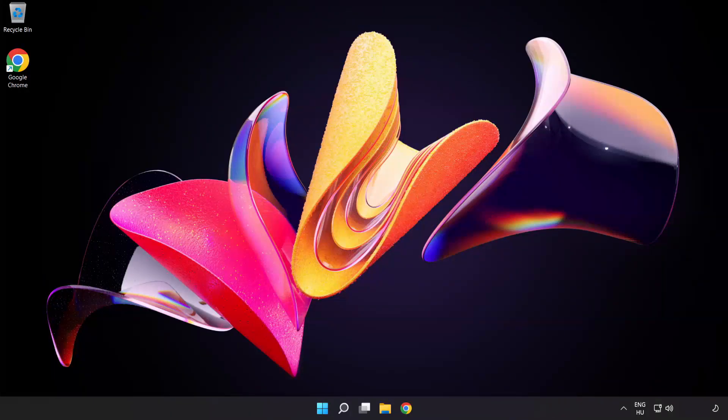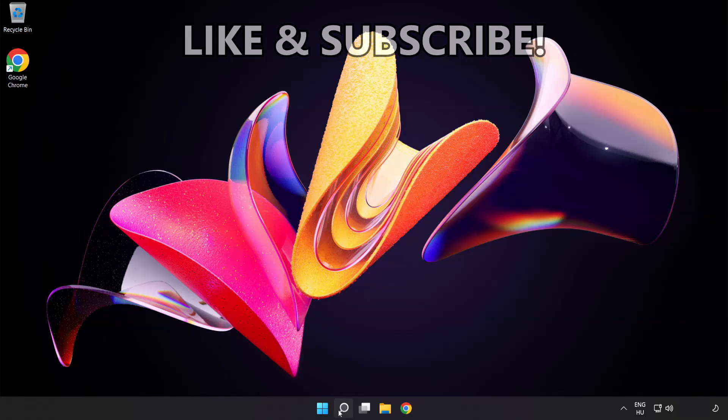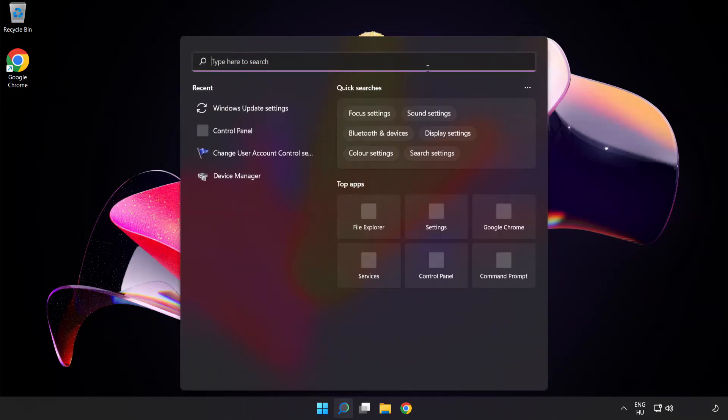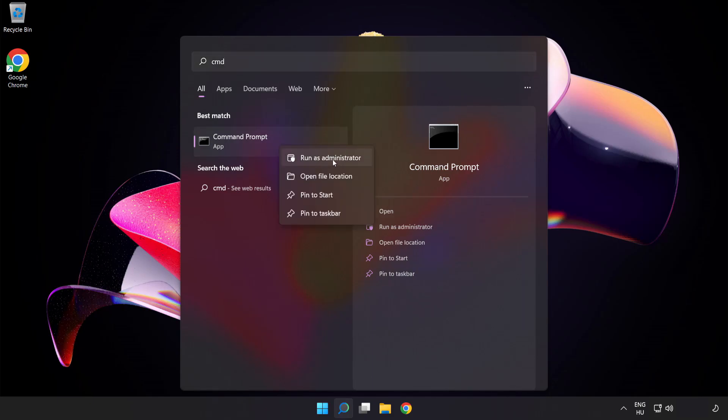Welcome to this video. I'm going to show how to fix high ping issues. Click the search bar and type cmd. Right-click Command Prompt and click Run as Administrator.